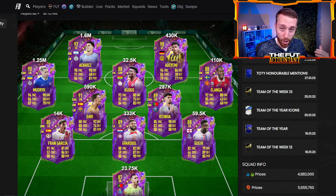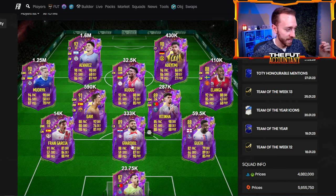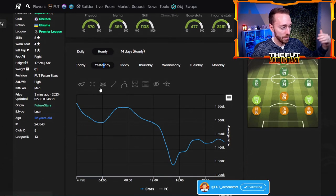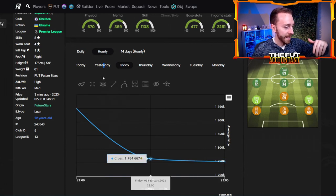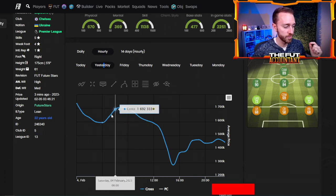Cards usually get low on a Friday night as people play Foot Champs and then before they get off the game, they sell cards. That is exactly what happened with a couple of these guys yesterday, especially Mudrick. Mudrick was a bit of a weird scenario too because he got a price range update — he was extinct and then people were listing him to get their money out. He started at 2 million coins, went all the way down to 1.7, and then right before I went to sleep he was 1.6 million. I bought him at 1.58 and sold him at 1.72.